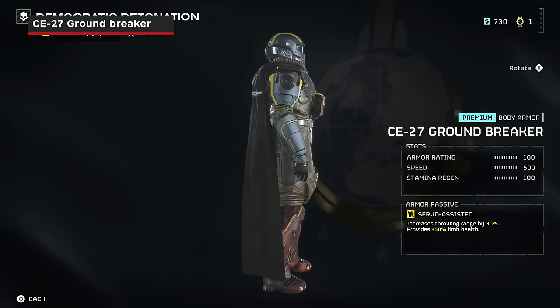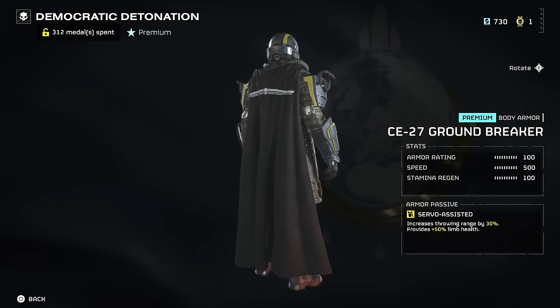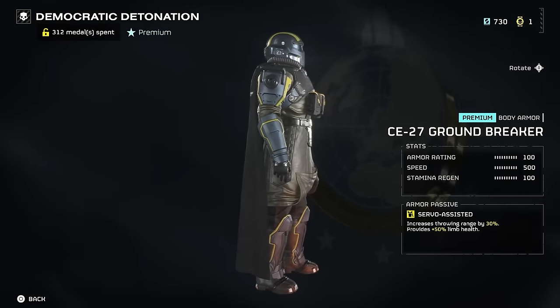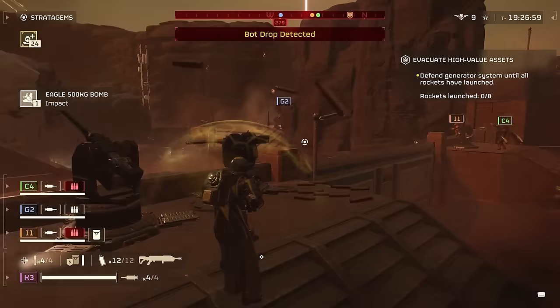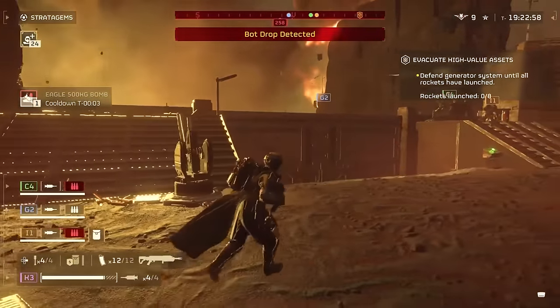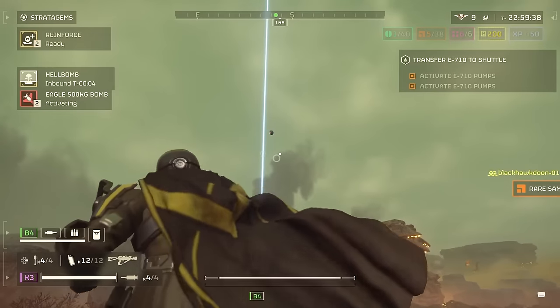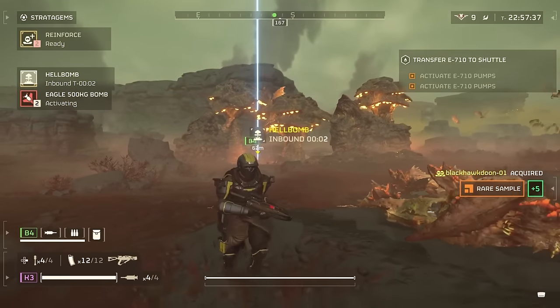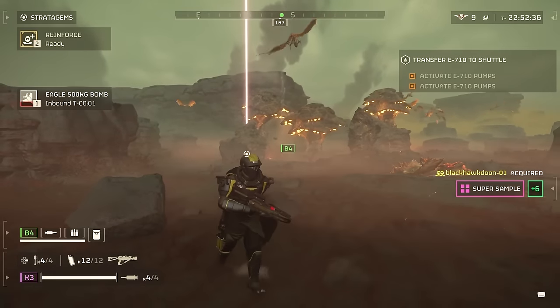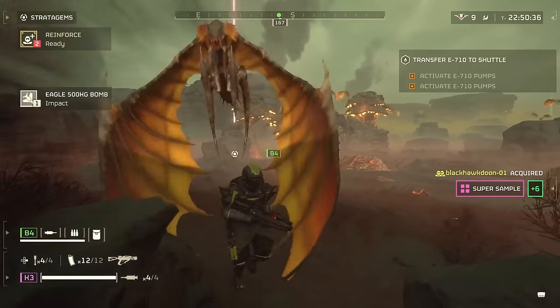The CE-27 Groundbreaker Armor is a good all-around medium armor with solid speed, stamina regeneration, and overall defensive value. It comes with a handy servo-assisted perk. This increases the health of your limbs, making them much more resistant to damage. It also increases your throwing range — a really strong advantage when it comes to placing beacons for airstrikes in the middle of an enemy base, or tossing grenades from as far away from ravenous bugs as possible.